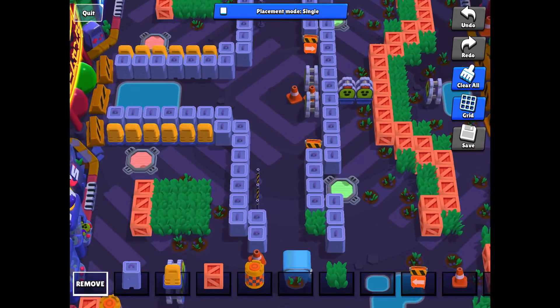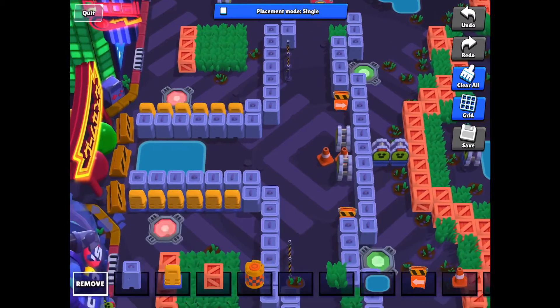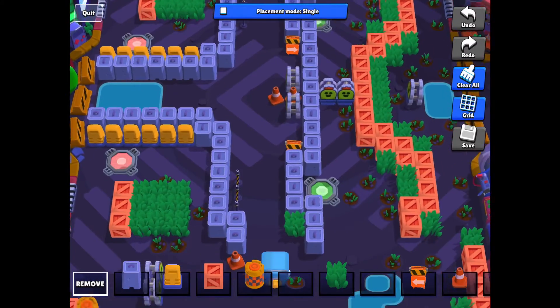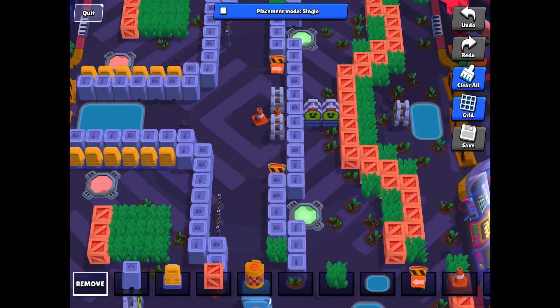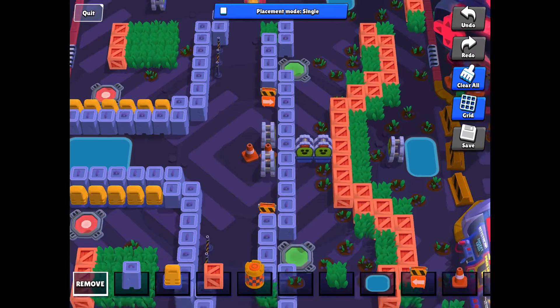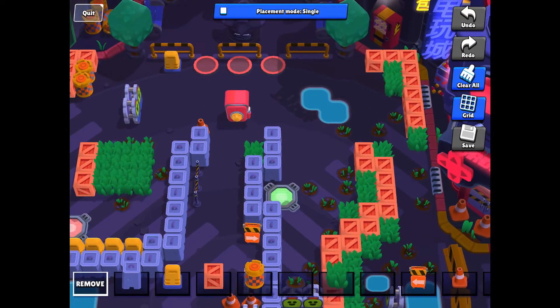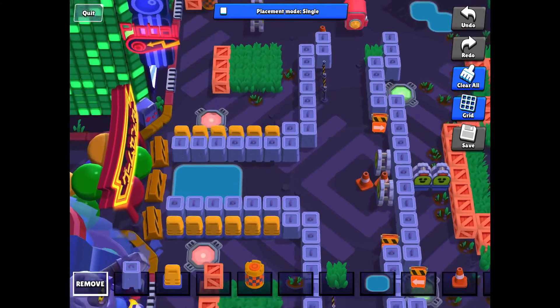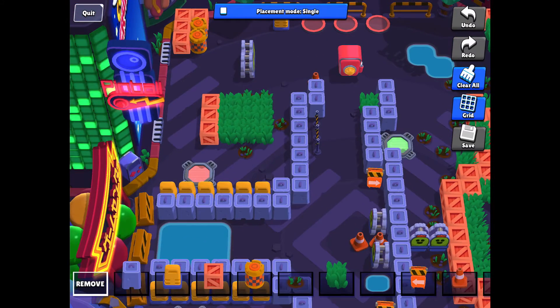This last map is called Electric City. It has a road going through it that also turns left into a pond. There are four teleporters in total. On the right, there's a green teleporter — it goes very close to the safe. The red teleporter goes towards the bushes where you can hide, and then you can throw items with Barley or Tick onto the safe and stay hidden so you're not seen.